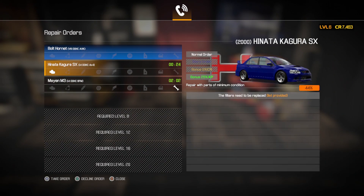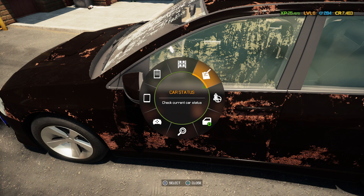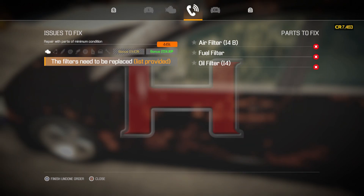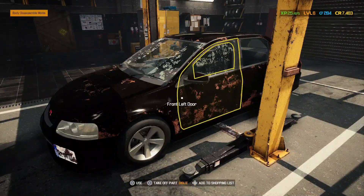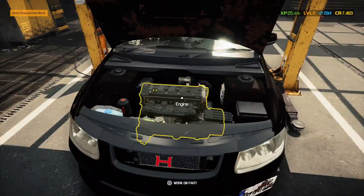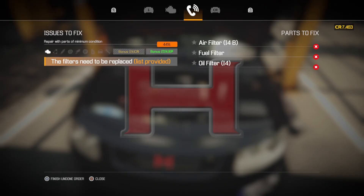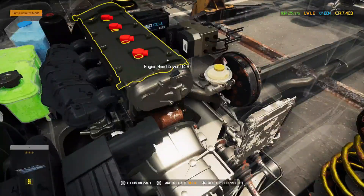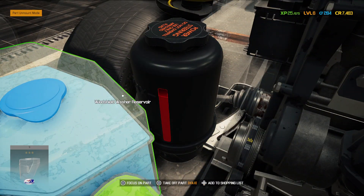There's bonus experience for this one and it's just filters that need to be replaced, so let's go do that. It's getting more and more expensive to level up. Let's see what all we have to do — just filters, so it should be a fairly easy job. Looking at the car, it's kind of clean, not bad. We're changing the air filter, fuel filter, and oil filter. We'll do the oil filter last since we have to put the car up for that one.